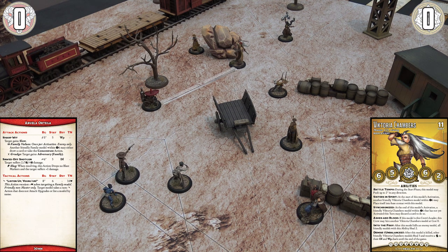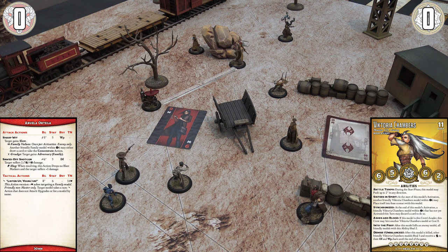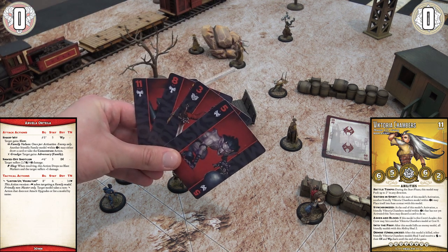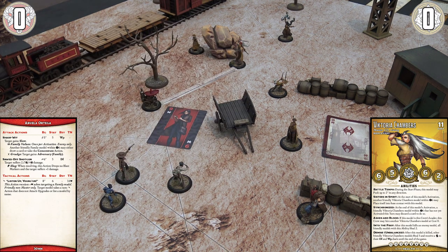At this point both characters could choose to cheat in a card from their hand. You can usually cheat in an opposed duel unless you're at a negative flip. We'll go with these results: Abuela's final total is 14, Victoria's is eight — Abuela has been successful with her attack. We now need to determine damage using the accuracy modifier — the difference between your final duel totals tells you how accurate the attack is.